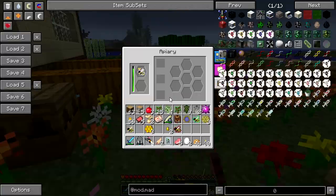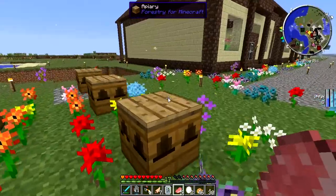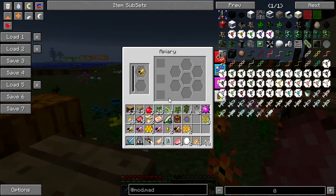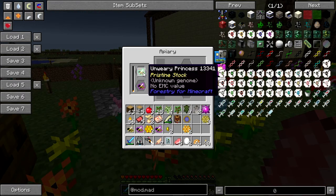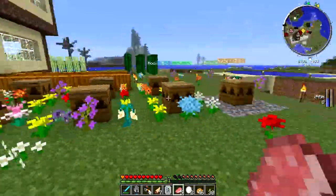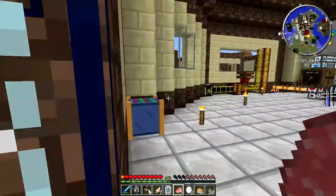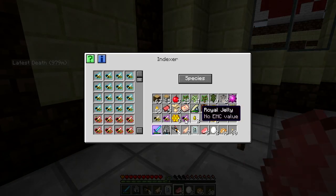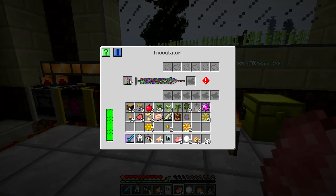This one's been done, that one's been done, this one needs one of these, this one needs the Majestic. Good to see Unwary Queens coming out — nice, and they've been done. So there's our bees today. I could inoculate all of them to make them all four times, but it does use my charges up.